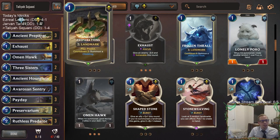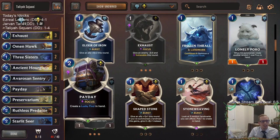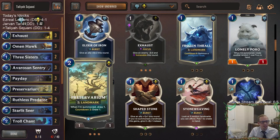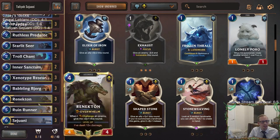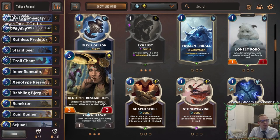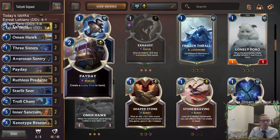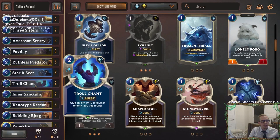So we can kind of get rid of the Talia and landmark stuff — get rid of the landmark cards, Preservarium, all of that. Go full bore with Overwhelm, buffs, and Vulnerable. Have Renekton with Ruthless Predator and Ruthless Raider. Three Sisters is kind of slow. Omenhawk will help make large bodies. Maybe something like this — take out the Talia and the landmark stuff, go full Overwhelm with buffs and Vulnerable. There's maybe a spell or two I'm missing, a couple of other cards around the edges, but this is just a quick change.